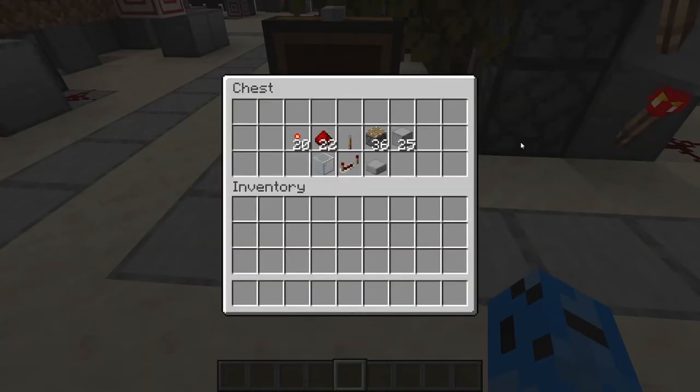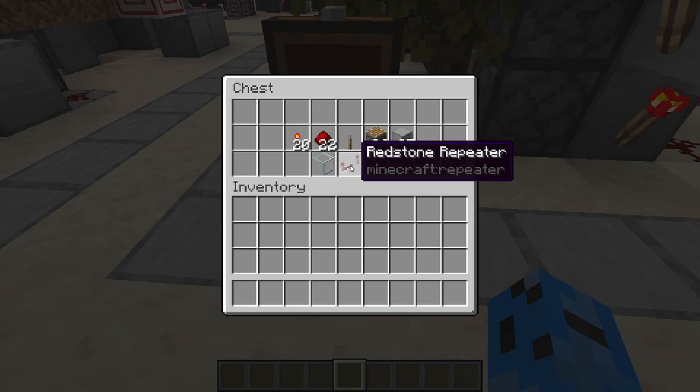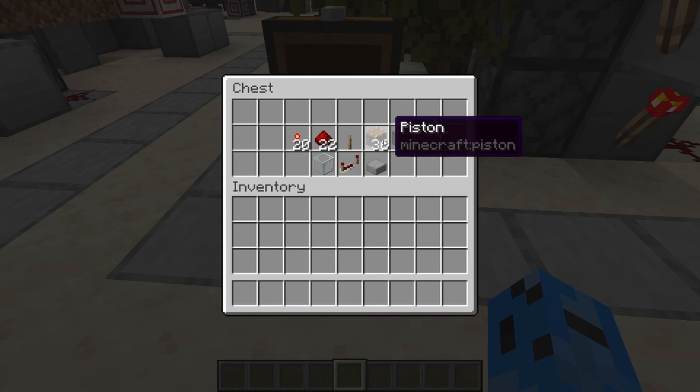These are the materials that you will need: 20 redstone torches, 22 redstone dust, 1 lever, 36 pistons, 25 smooth stones, a glass block, a redstone repeater, and a slab. I know 36 pistons sounds like a lot but it's not that much.